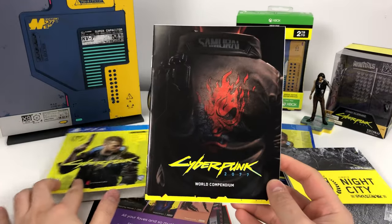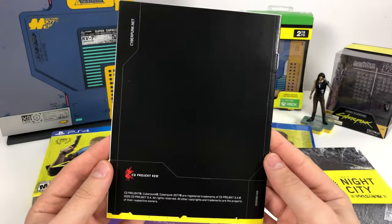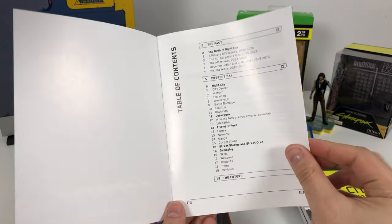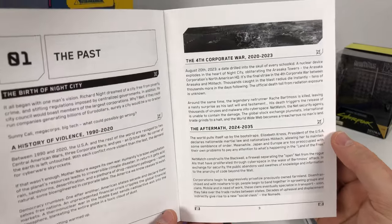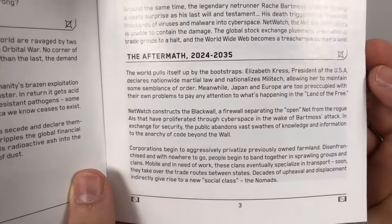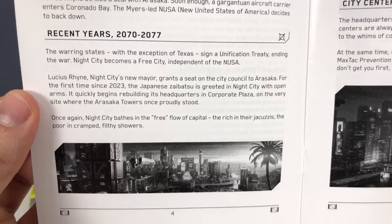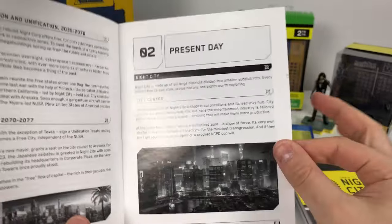And lastly, in our Cyberpunk 2077 box, we have the Cyberpunk 2077 World Compendium. There's nothing on the back of the book. This is essentially the history — it talks about the past, story of the city, history of violence, the corporate wars, the aftermath. Then we have reconstruction and unification, and then the story of the recent years from 2070 to 2077, and then the present day where you start to play.